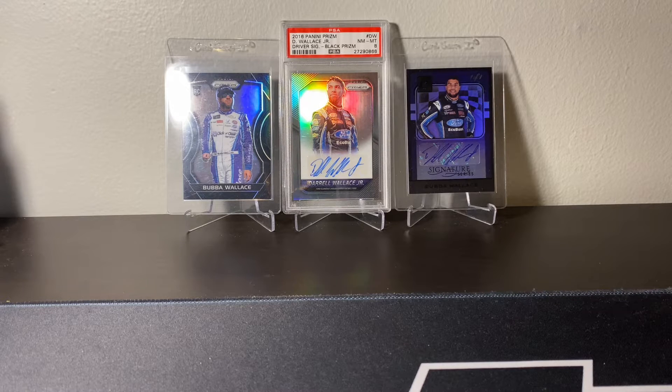What's going on guys? Noah Pioneer Sport cards. It's been a while. We have a great one coming today — $1,500 worth of NASCAR product that I bought, and more specifically of the PC Guy Bubba. So we have $1,500 worth of Bubba Wallace cards today.